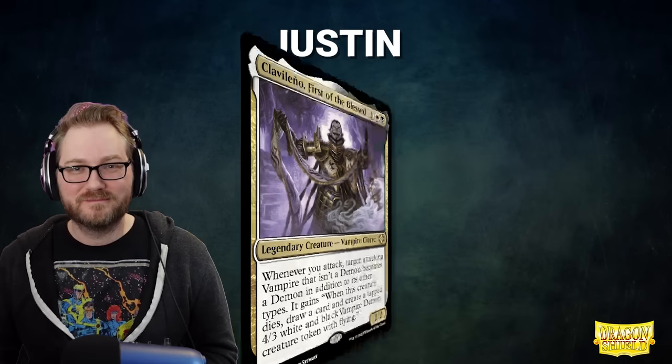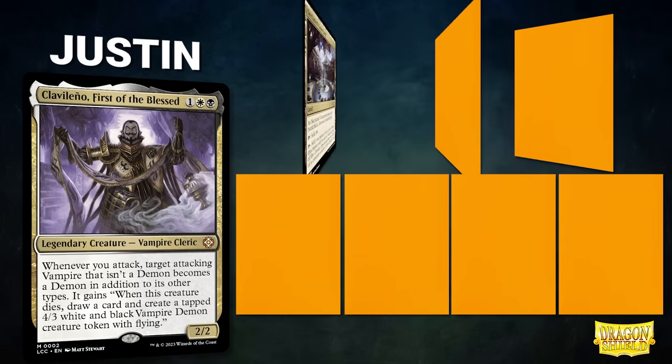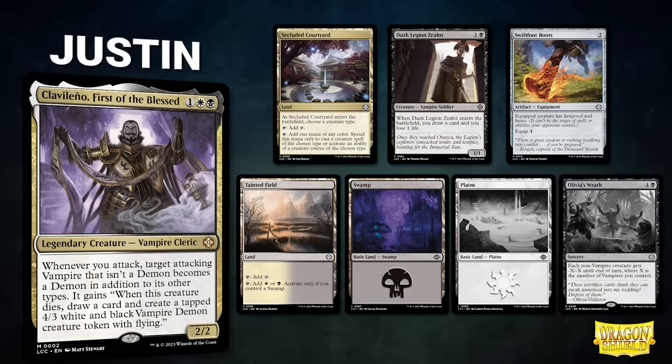After that, we have Justin Parnell, piloting Clavalino, First of the Blessed. This deck seeks to put lots of vampires onto the battlefield and then turn them into large demons whenever they die. Justin's opening hand contains a Secluded Courtyard, Dusk Legion Zealot, Swiftfoot Boots, Tainted Field, Swamp, and his London Mulligan cards are a Plains and Olivia's Wrath.